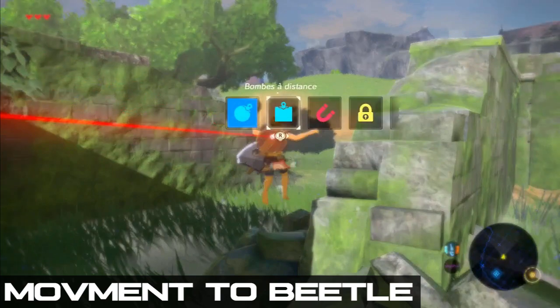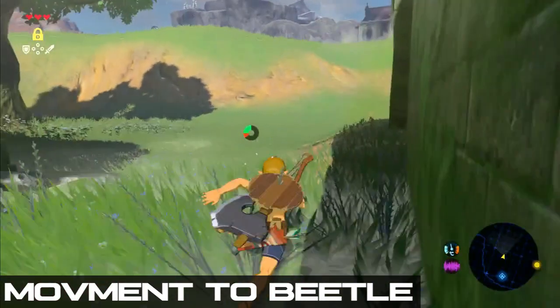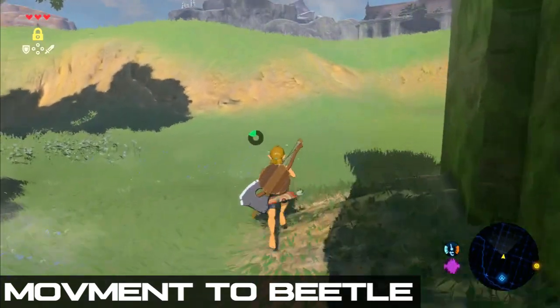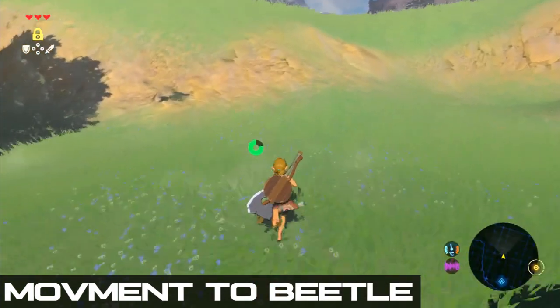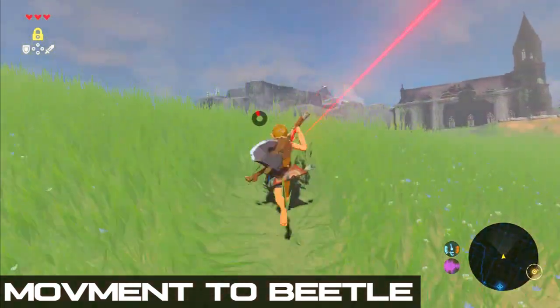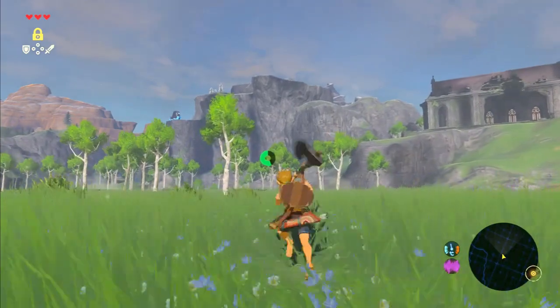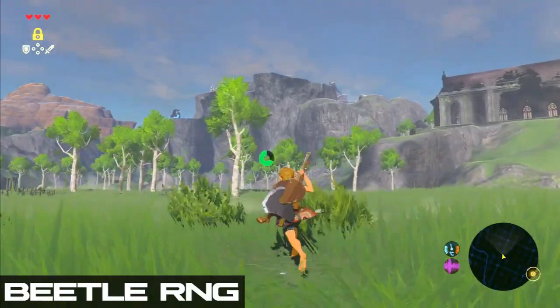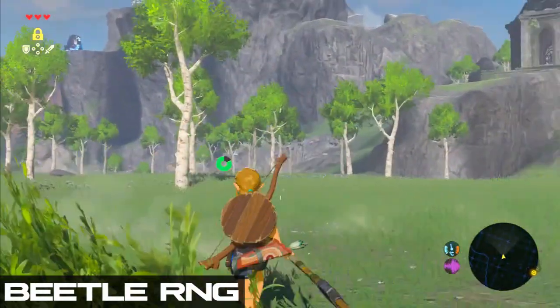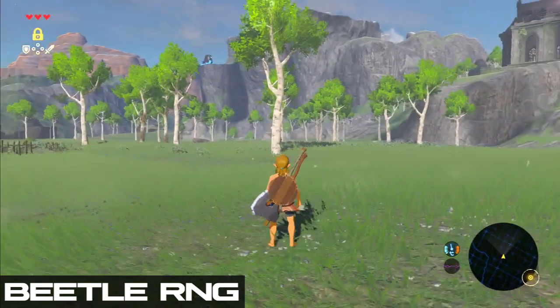I personally jump over the bricks here to preserve my momentum and switch my module to stasis midair, which we will need later. As we get closer to the top of the hill and leave the Guardian's range, stop whistle sprinting and change to throw sprinting instead to refill your stamina, as we now need to collect a mighty beetle from this forest area. We will use it in Hyrule Castle later to cook an attack-up potion to speed up the boss fights.